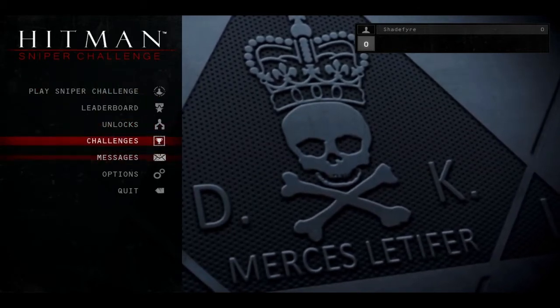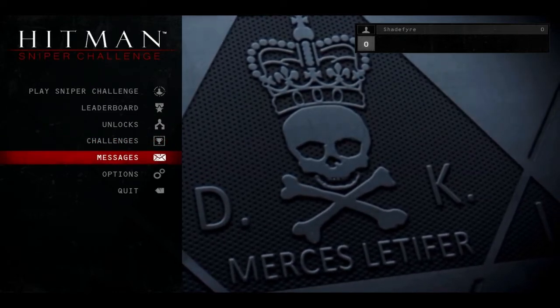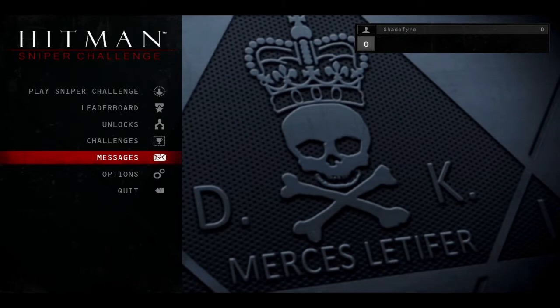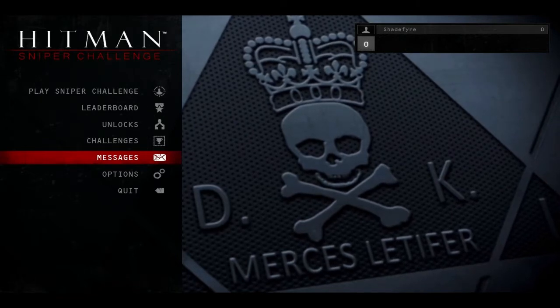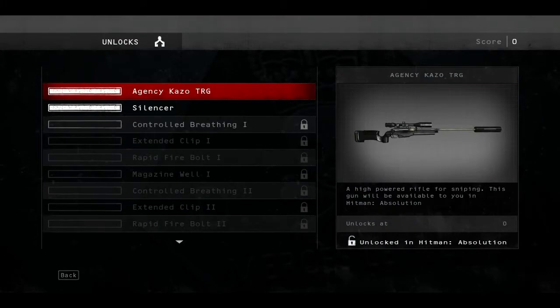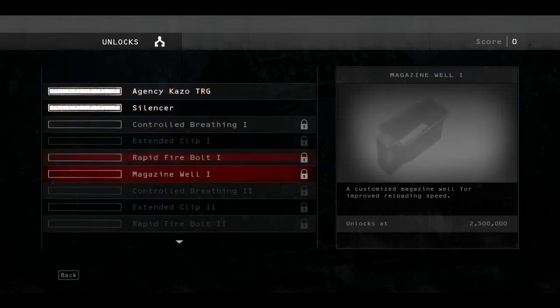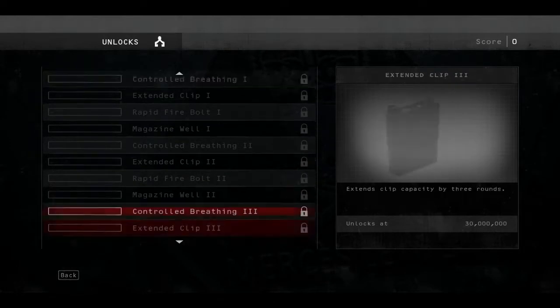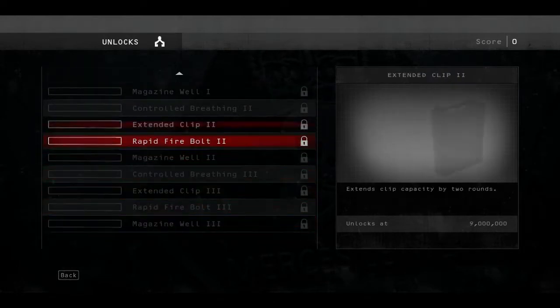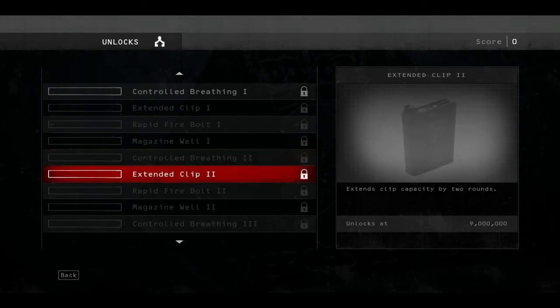From what I can tell, this is sort of a Fable 2 pub game sort of situation where they give you a small downloadable game ahead of the release that you can unlock stuff in the final game by making progress in. So you can see the unlock tree here - just for playing this we get the Agency Kazo TRG Sniper Rifle and a silencer for it. And there's a bunch of other stuff we can unlock in the main game for doing well in the Sniper Challenge by hitting certain point or score milestones.